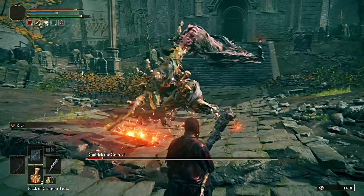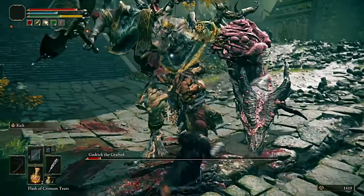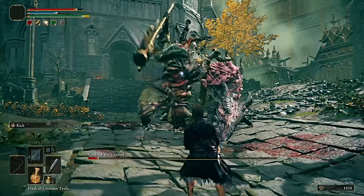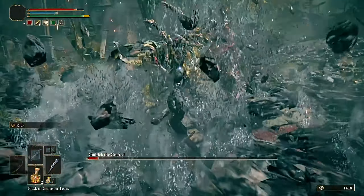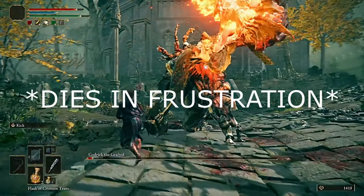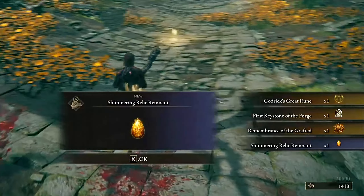Now let's talk about the main quest progress route. In the vanilla game, you just have to defeat 4 shardbearers — Godric, Rennala or Radahn, Morgott, and Malekith — to progress to the end. However, in Convergence, you have to kill 5 main bosses that hold something called Keystones of the Forge. You will not be able to burn the Erdtree until you collect all 5 keystones, since you only gain access to the Forge of the Giants once all 5 are collected.